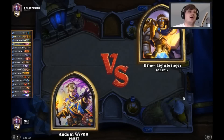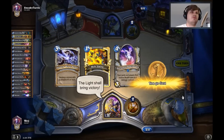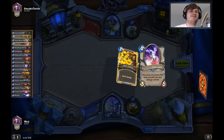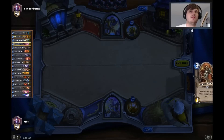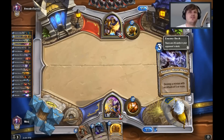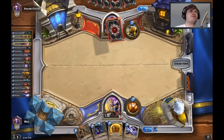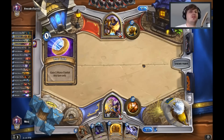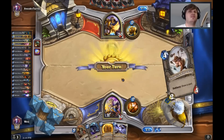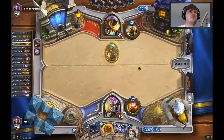Alright, let's do this. We got a Paladin. Let me just adjust my volume on my headphones. Holy Smite can be okay to keep, but I don't want to keep it right now — I kind of want to draw into it. That's not a very good hand. A lot of the times you won't get very good hands with this deck, it's just the way it is. We get our Shadow Word: Death back, which is not really that good. Shielded Minibot — that's not good. Gnomish Inventor's not bad. Acolyte of Pain is fine against it.